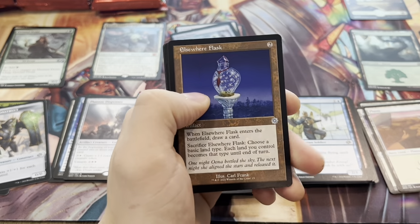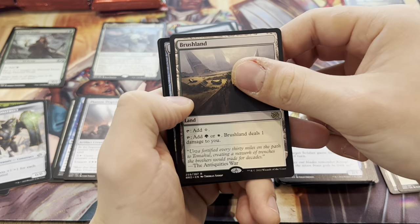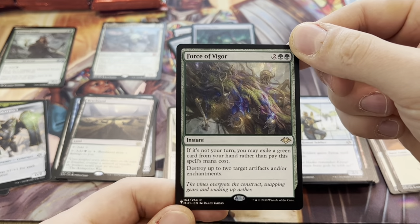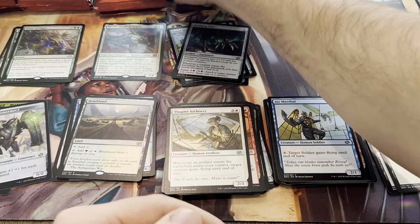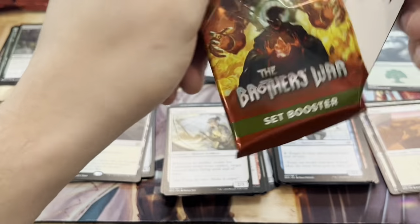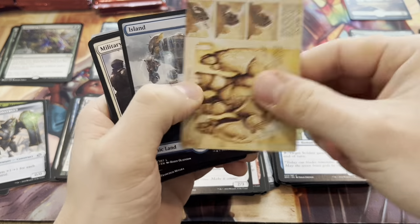Well of Lost Dreams, Elsewhere Flask, and a Brushland — one of the Painlands. And we have a Force of Vigor. This is a good one. The forces have been going up in value — obviously Force of Negation, but I think Vigor might be up there too now. I'll have to check it out after the video. Not a bad card for the list slot.